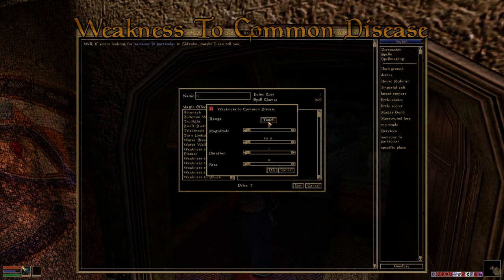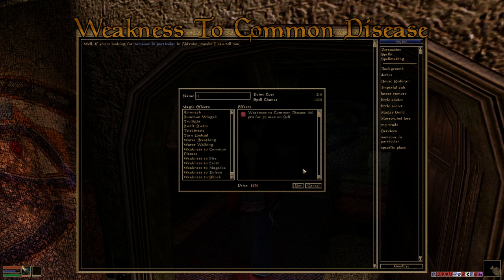Weakness to Common Disease. This will reduce a target's resistance to disease. Since no creatures can actually catch diseases, however, this spell is only useful if you wish to contract specific diseases after developing an immunity.